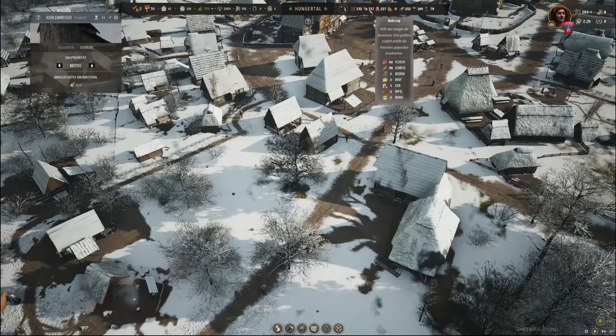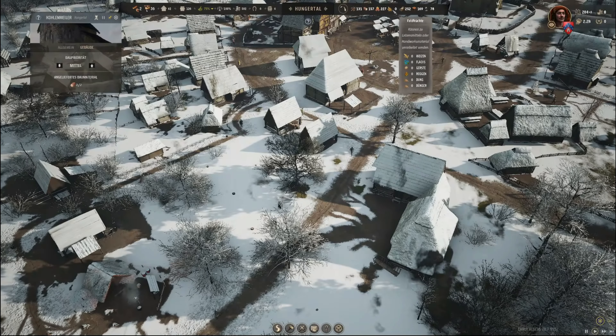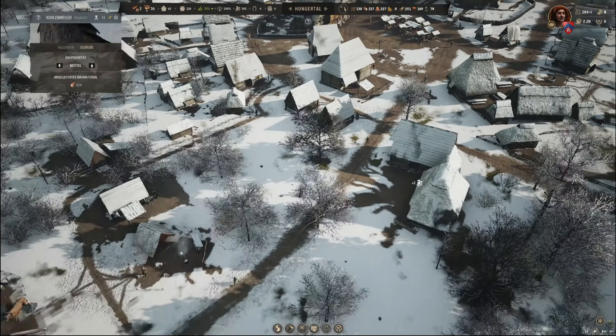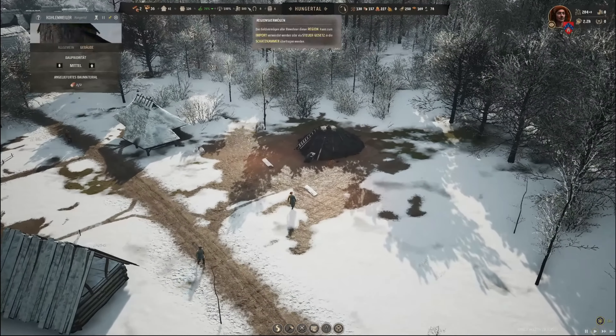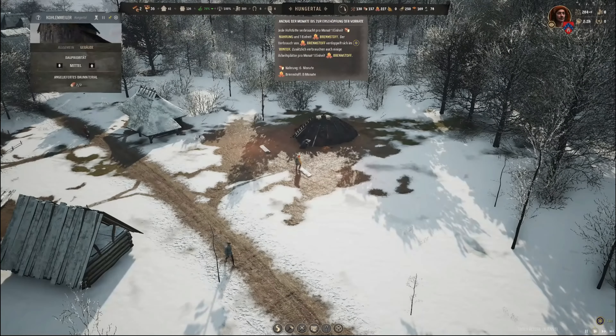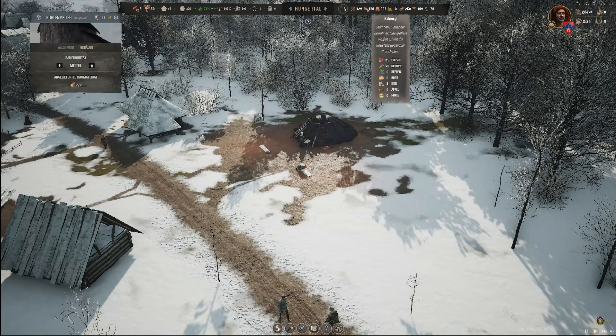Und die Taverne. Wir haben keinen Flax, kein Gerste mehr – okay, das gibt Unzufriedenheit. Nahrung sechs Monate, Brennstoff acht. Fleisch, Gemüse, keine Beeren. Brot kommt jetzt. Da müsste ich noch mal größere Hühnerhöfe bauen.